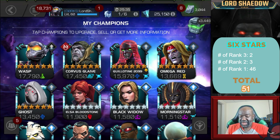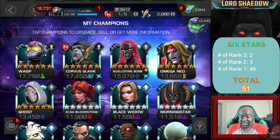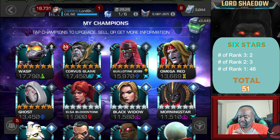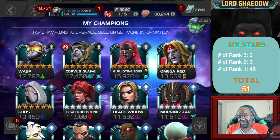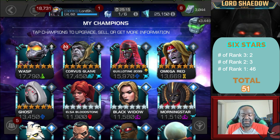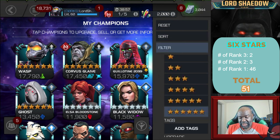I do want to awaken my six stars to help my prestige. Wasp and Corvus - if I get a tech tier five class catalyst, Ghost will go up. I have a mystic awakening gem, so if I get Doom I can awaken him. Let's go ahead now and look at the five stars.